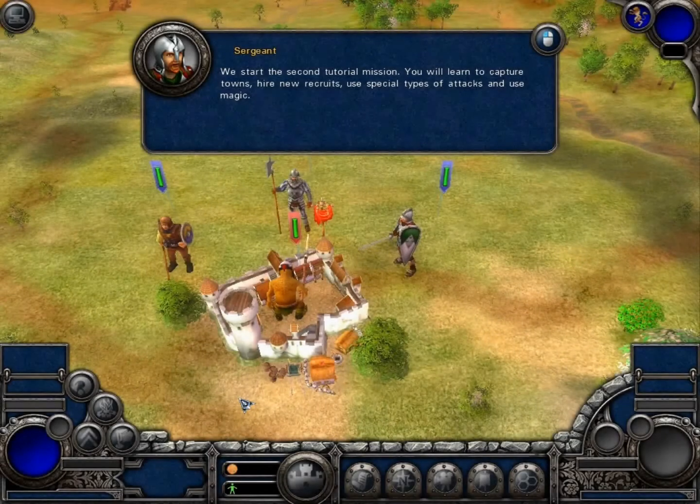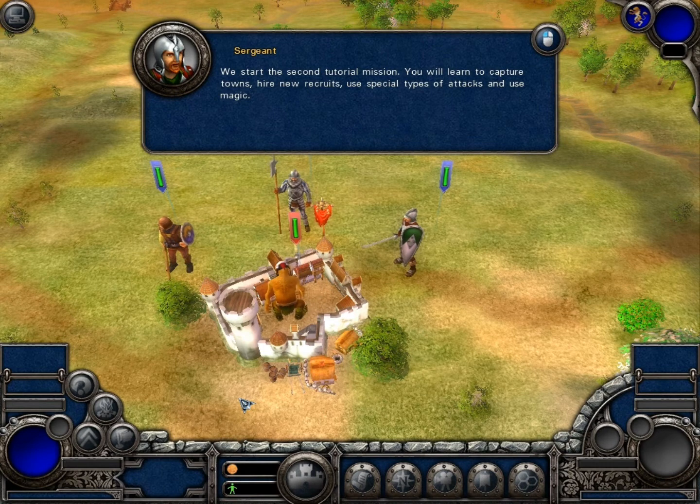Let's start the second tutorial mission. You will learn how to capture towns, hire new recruits, use special types of attacks, and use magic.